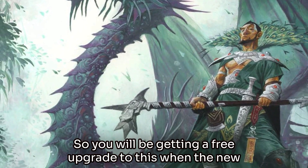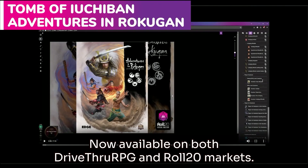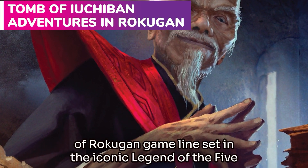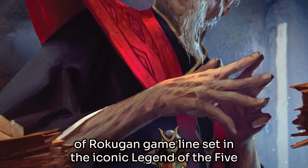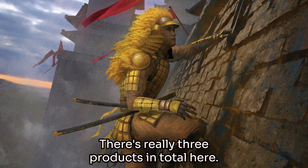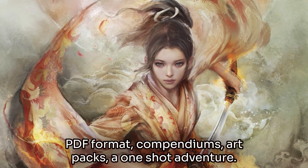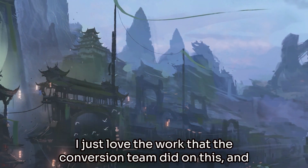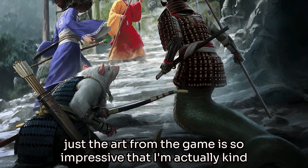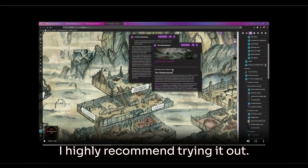So you will be getting a free upgrade when the new Pathfinder rule system is released. Now available on both DriveThruRPG and Roll20 markets: Tomb of Yuchi Band from Edge is a campaign for the Adventures in Rokugan game line, set in the iconic Legend of the Five Rings setting that uses 5th Edition open-source SRD rules. There are really three products in total — a module, compendiums, art packs, and a one-shot adventure. I just love the work that the conversion team did on this, and the art from the game is so impressive that I'm actually hoping to run this myself. Really big fan of this release, and I highly recommend trying it out.